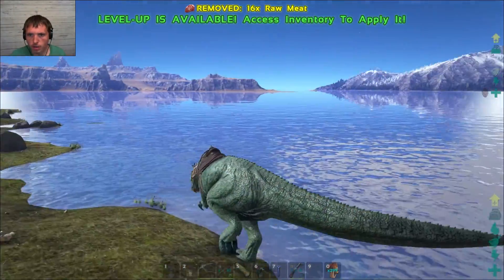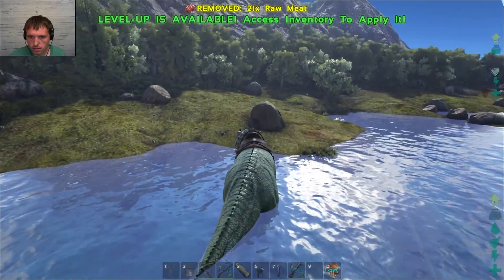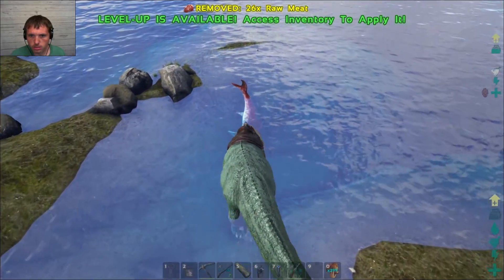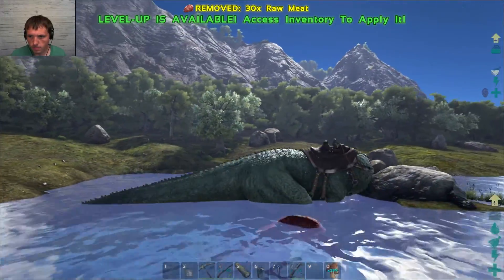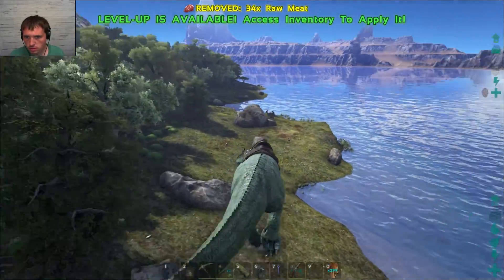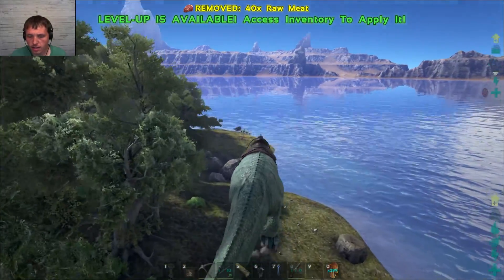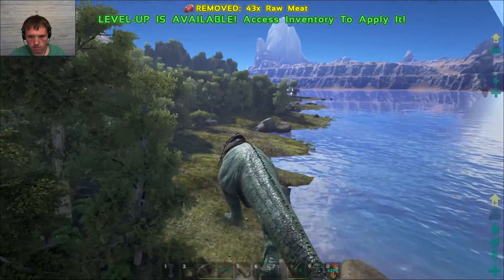How fast does he swim now with 300 oxygen? Oh my god. He needs like 10,000 oxygen, dude. Come here, shark! You can die. Alright, that was kind of uneventful. I'll meet you guys over on Carno Island over there and we'll see what we can do.